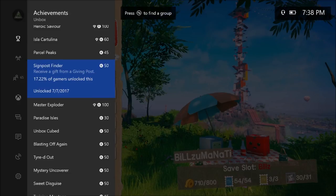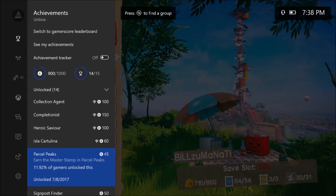You also have to slam 500 wild cards. There's a good spot for this in the first area, Paradise Isles — there's a mission where you'll get to a spot where guys just keep pouring out of a machine. You can just sit there and keep slamming them until you get the achievement. That's how I got it. The giving post — there are a couple around, and I'm going to show you one right in the hub world.